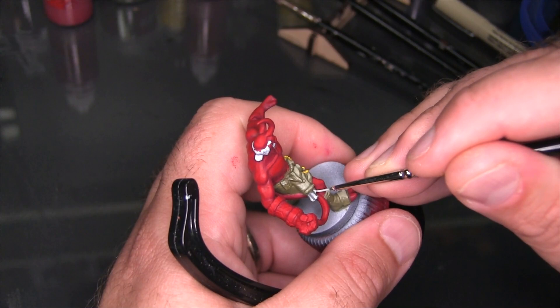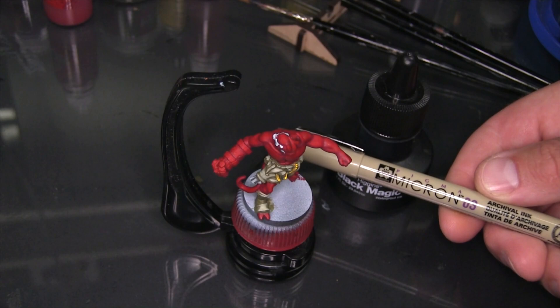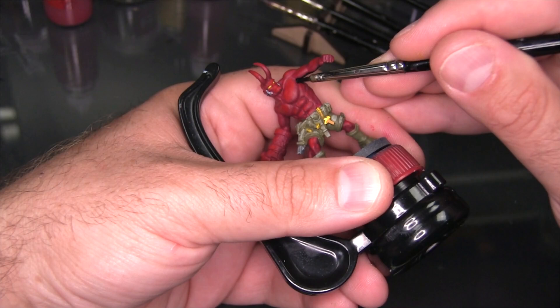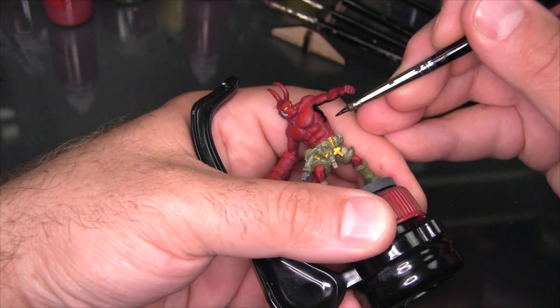Now we get into the really fun part of this model — working in all the black detail that basically makes it look like a Mike Mignola piece. I'm going to be using Higgins Black Magic Drawing Ink and a Pigma Micron 03 Archival Ink Pen. I'm going to start using the Higgins Black Magic and just bulking in the biggest shadows — everything kind of on the underside of the model. So you can see I'm working in his armpit, the bottom of his arm, even the underside of his fist right out to the knuckles. Huge areas of black are very integral to how Mike approaches his art style.